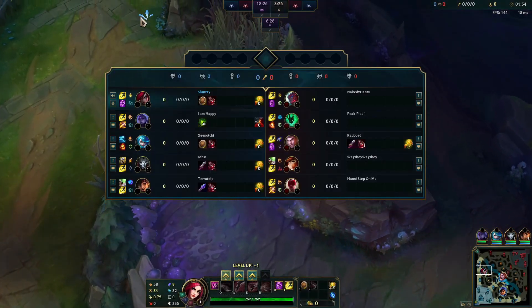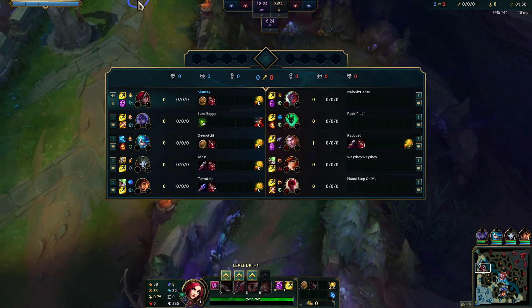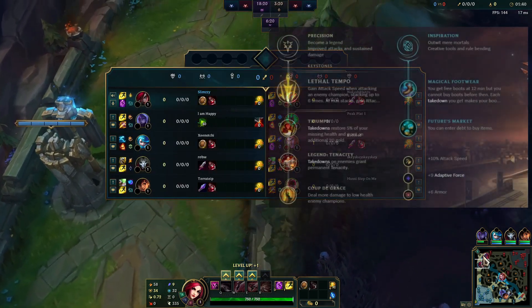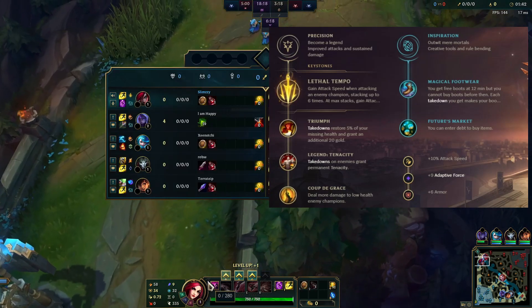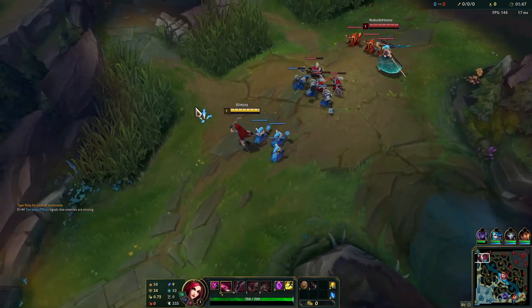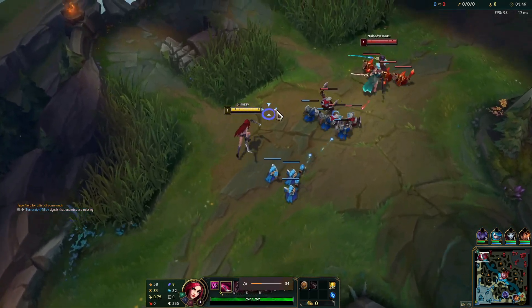Welcome summoners to a brand new League of Legends video where today we're going to be trying out some Katarina in the top lane. Going for a Heartsteel build because why not? Lethal Tempo actually works pretty well on Katarina, surprisingly, just because of her ult. It's kind of cool, so we'll see how this goes.